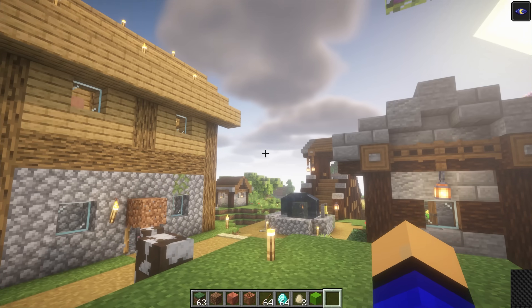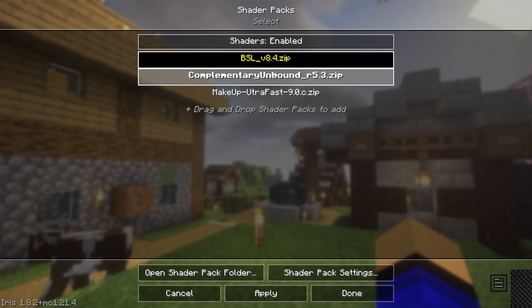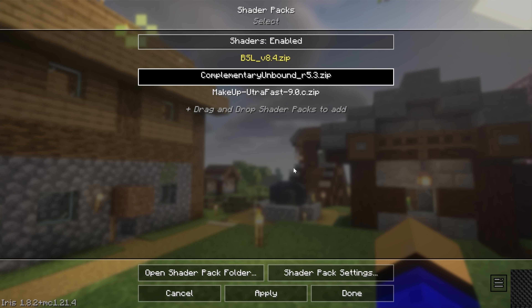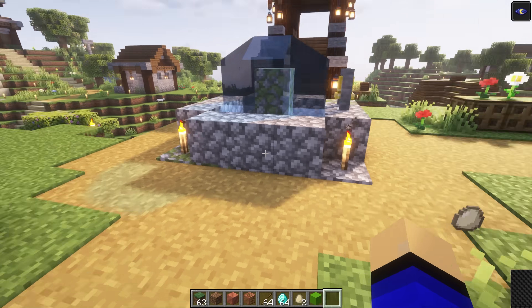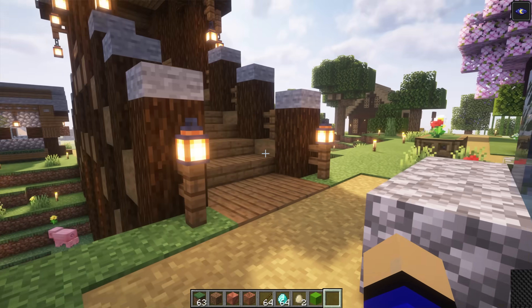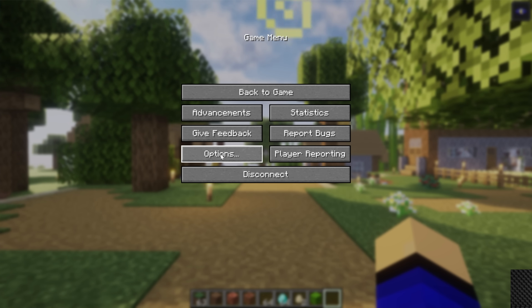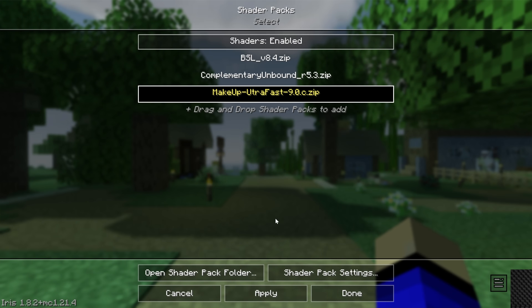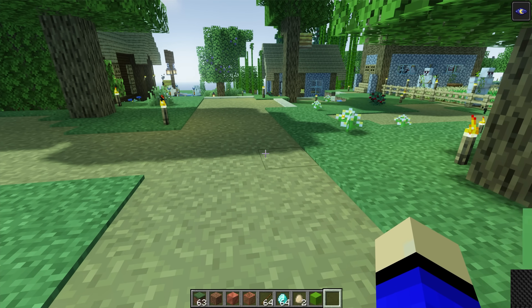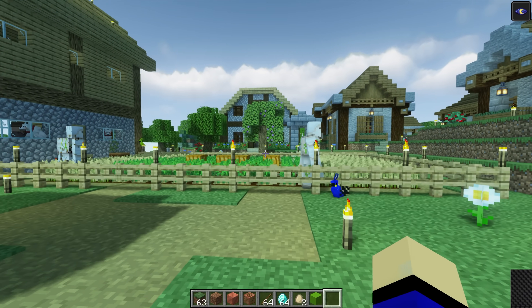Shader packs work fully on servers, including Simple Game Hosting servers. In-game, go to Options, Video Settings, and Shader Packs to change them. Select Complementary Shaders, click Apply, and it becomes active — you can see a preview behind the menu, or close it to see better. Everything looks a bit different: clouds, shading, colors. Switching to Makeup Ultra Fast changes things very drastically — very white light compared to BSL's yellow light. You can even see crops blowing in the wind.